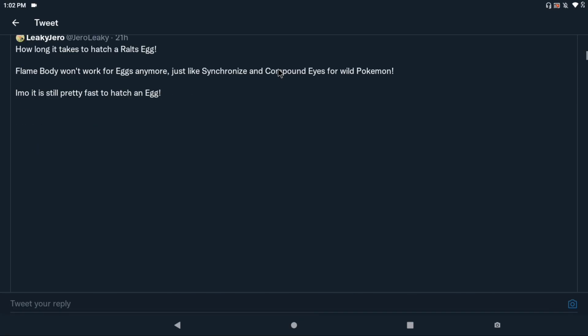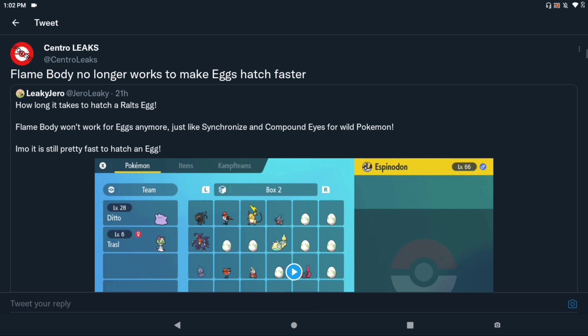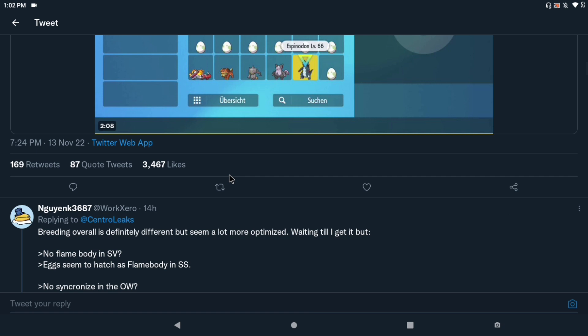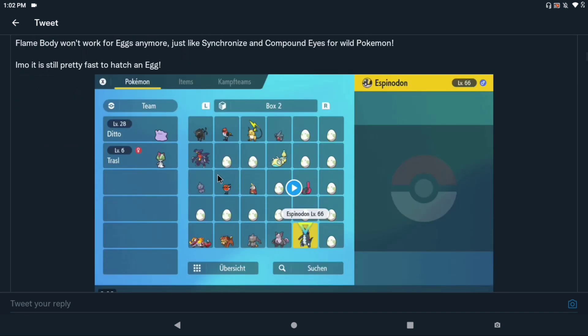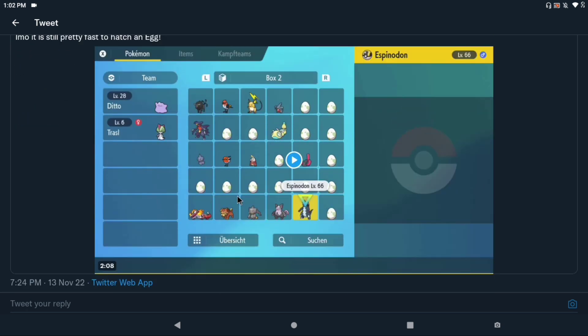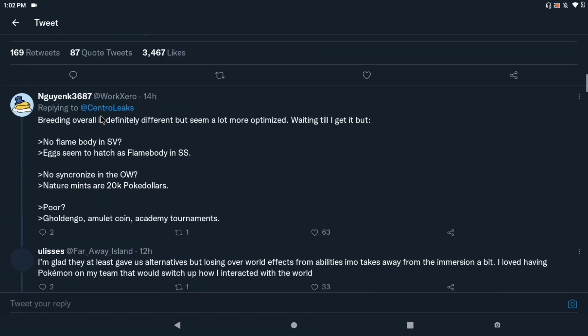Egg hatch times are also important because nobody wants to sit for hours breeding. Flame Body no longer works — that's a rough one. Flame Body won't work for eggs anymore, similar to how Compound Eyes and others won't work outside of battle. However, eggs still seem to hatch pretty fast, so I think they've sped up the general hatching process. One person's video showed it took about two minutes to hatch, so that's really not bad at all.